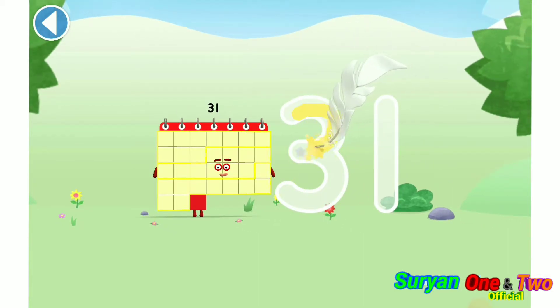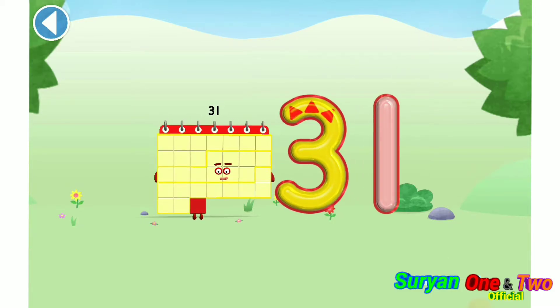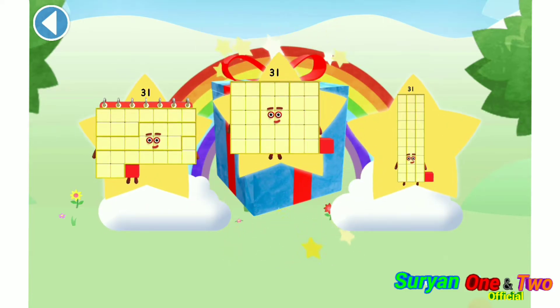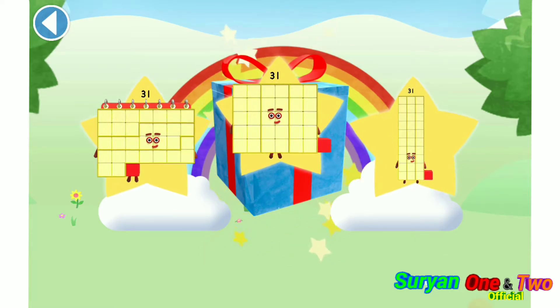Try to keep your finger on the screen. Well done! You've unlocked a sticker. Which sticker will you choose? You can choose another sticker next time. Try to collect them all.